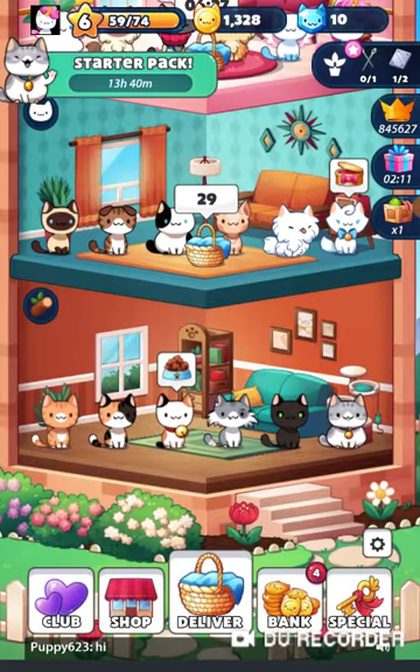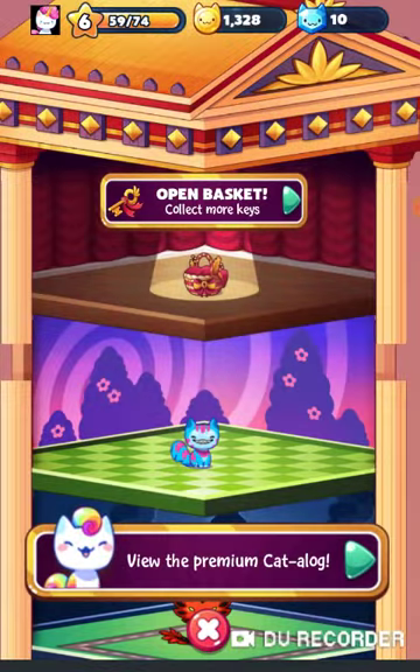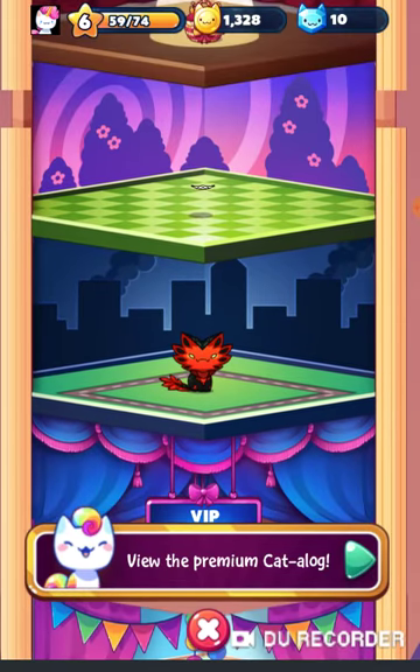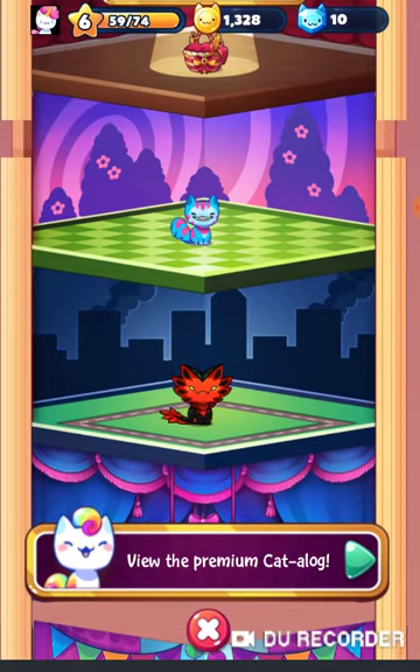I think that's the last box. Here is the Special Room, which shows exclusive cats that you don't get to see in your other rooms. I have a Dragon and a Cheshire Cat from Alice in Wonderland — it's basically a movie-theme thing.